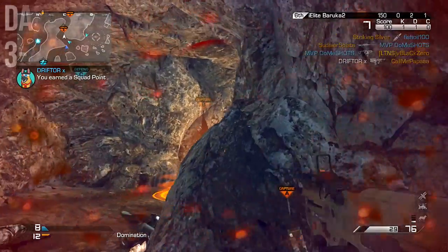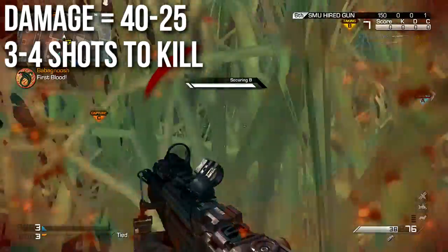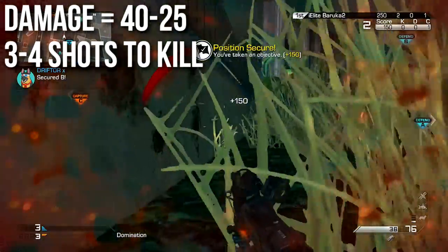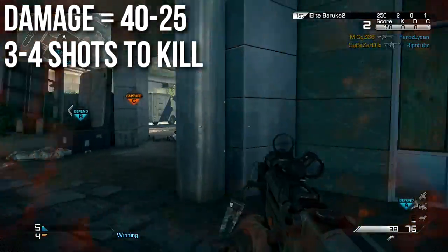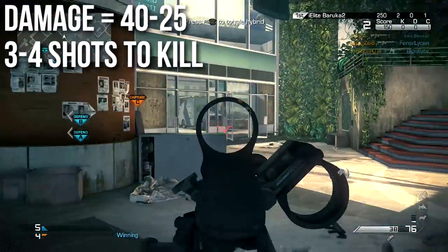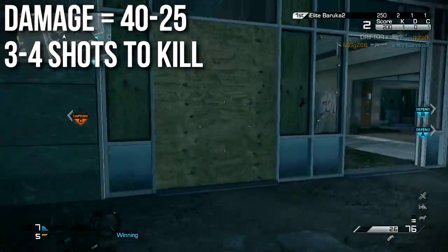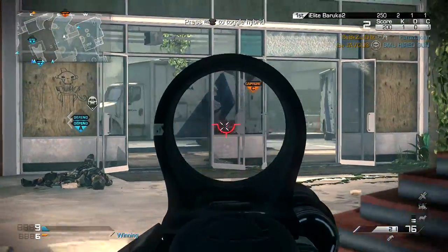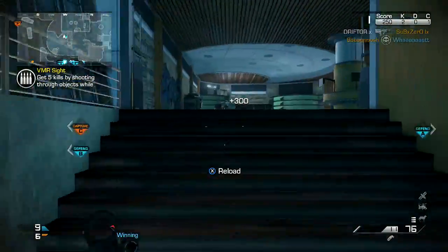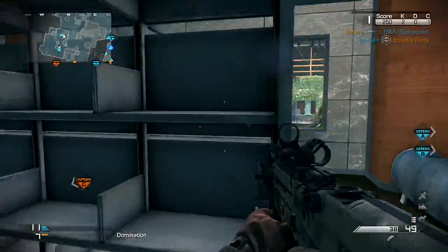It'll deal 40 damage per shot in close quarters combat, which is very high. It's not the highest for submachine guns, but that's a high amount of damage comparable to most of the assault rifles. And at long ranges — this is the important part — it only drops off to 25 damage. What this means is that no matter where you are, it's either a three-shot kill or a four-shot kill, not counting headshots. So your time to kill is very consistent, and the 25 damage and four shots to kill at range outclasses all of the other submachine guns by quite a lot, and it outclasses a handful of the assault rifles.